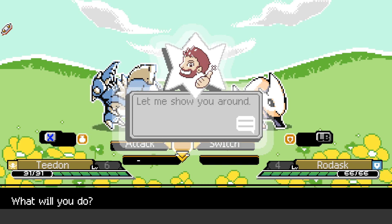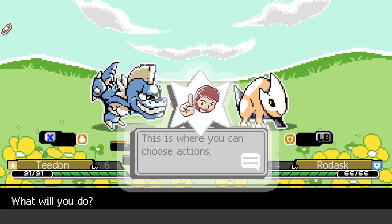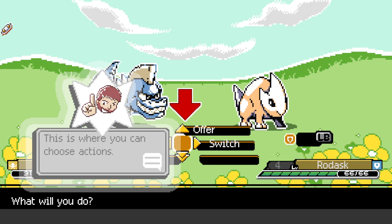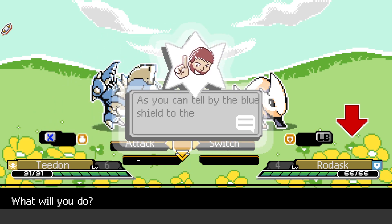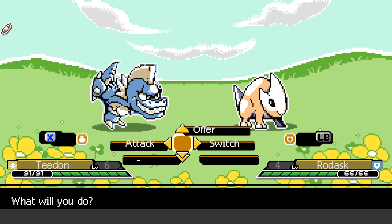Welcome to monster battle! 'This is the health bar — if you reach zero it's all over. This is where you can choose actions. For now let's attack.' The blue shield next to the name — Rodask is the Will type, meaning he's weak to Relentless type attacks. Swipe is a Relentless attack, so use Swipe.